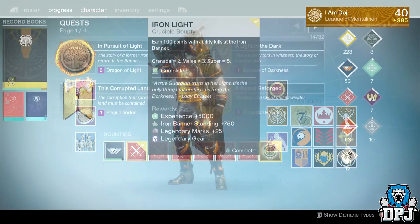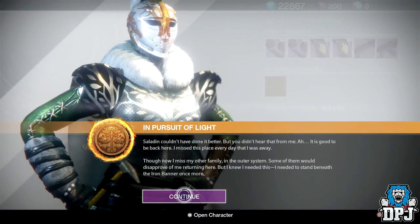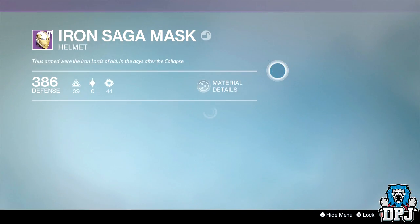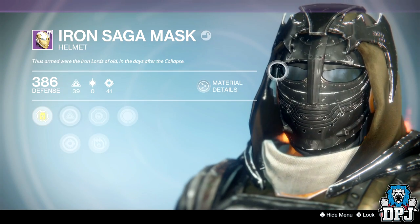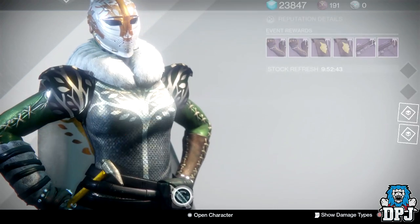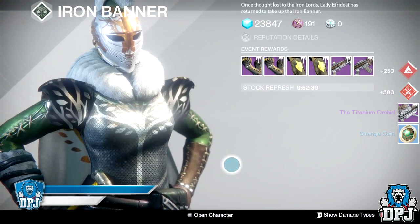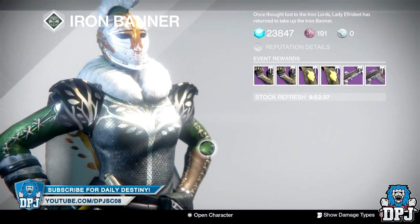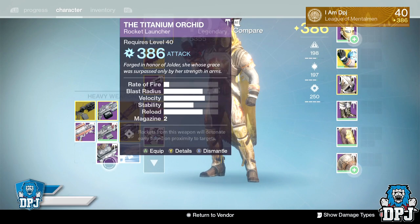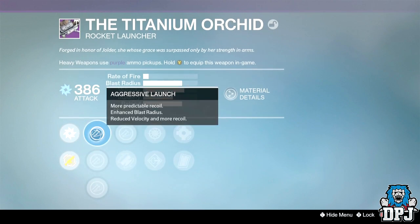From the Iron Light bounty I also received the Iron Saga Mask dropping at 385. This helmet had previously dropped when I hit rank three. Then at rank five I received the rocket launcher, the Titanium Orchard, dropping at 386 attack with Arc damage, Grenades and Horseshoes, and a few other decent perks. It kind of looks like a reskinned Galloway to me, but hey, it is what it is.